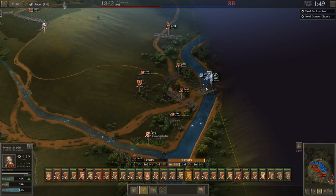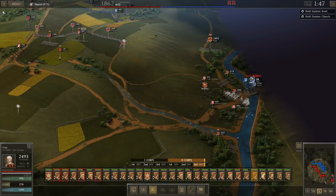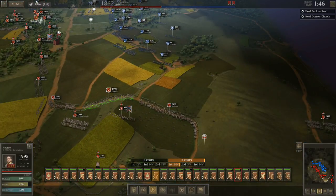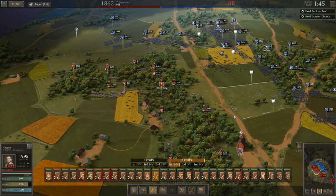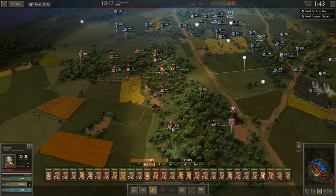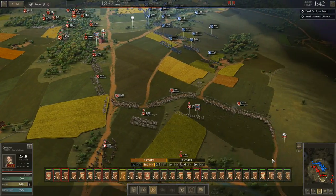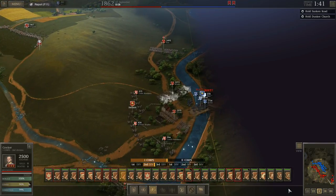Once we are able to destroy all these units I will pull all these forces back. We're just going to keep the pressure on and eventually they'll be destroyed. He has not even attempted a major push — I pretty much decimated this battery right here. These 10-pounders are taking it pretty hard but that's okay. I'll keep an eye on the minimap and speed things up a little bit — they're not getting off that bridge.